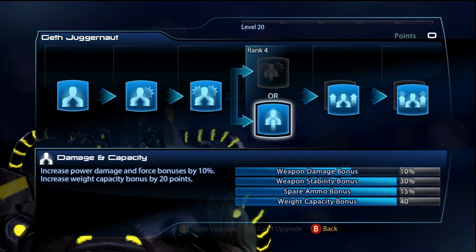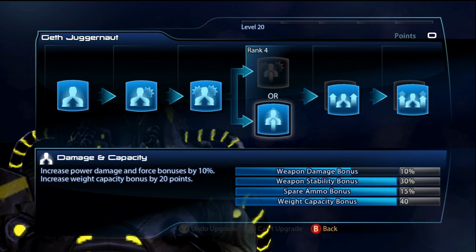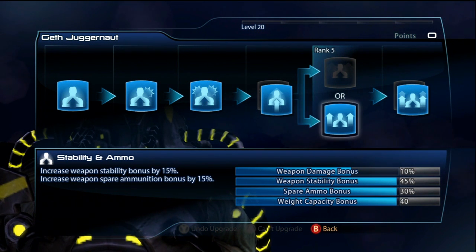For the Geft Juggernaut passive, I go for damage and capacity. This guy's weight capacity is insanity — he can carry the heaviest weapons and still get a big bonus. So this just helps with power damage and gives extra weight capacity. Stability and ammo is great. One of the best things about him is that he gets stability and all the bonuses.